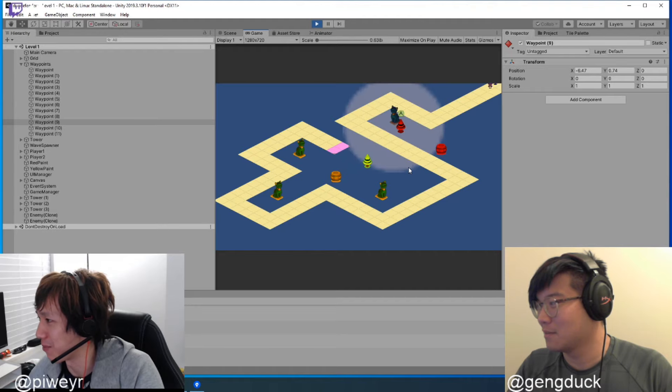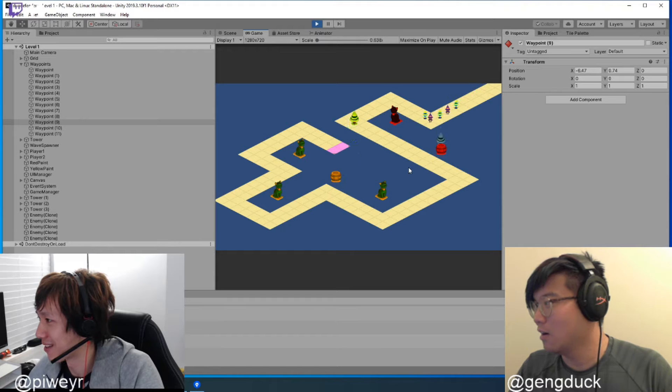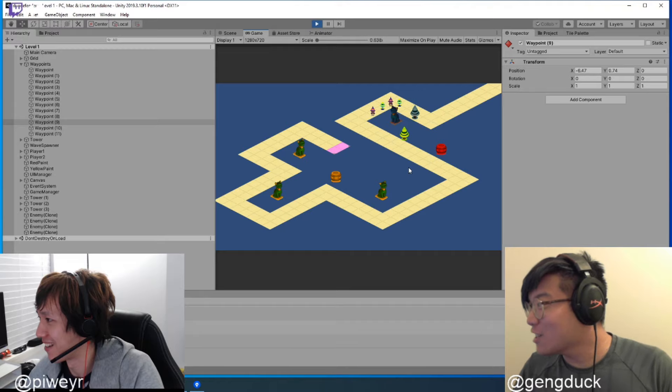Okay, so when you walk into an enemy, you get stunned. What did you think was going to happen? Try picking up an orb and running into the enemy. Oh, I lost my color. Oh my gosh, I lost my orb.